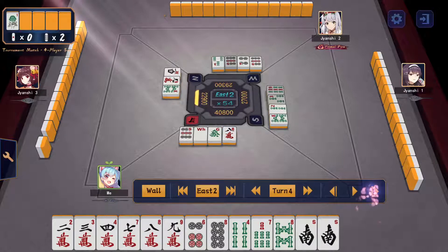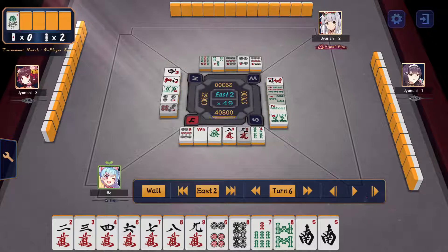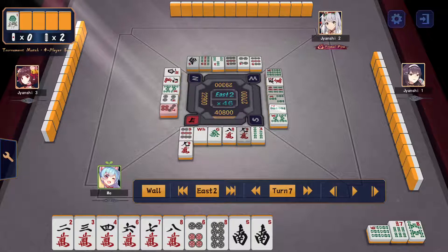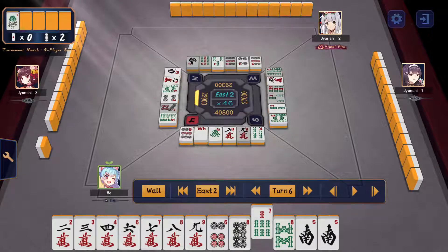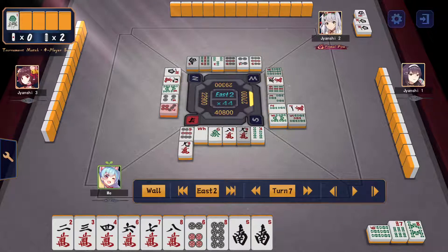I draw the 7 to complete the 7-8-9 sequence. I kept the 4-sou for greed. I draw 6-man — interesting because a 5-man draw would have given me a three-sided wait, so I value that. I choose to chi the 6-sou because I also see a sanshoku chance: if I chi the 6-sou plus 9-man I have a chance to complete the 6-7-8 sequence. But looking at everyone's river, people are either yishanten or very close to tenpai, and shimocha just tossed a west which isn't his wind — I'm guessing honitsu.